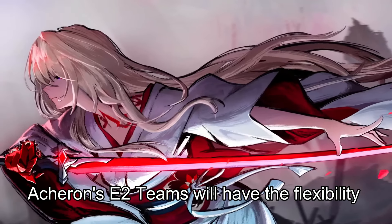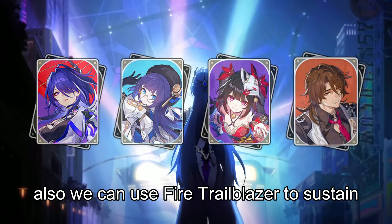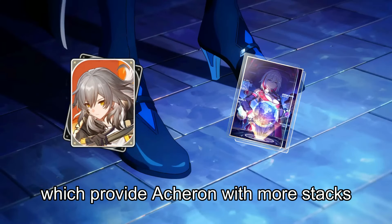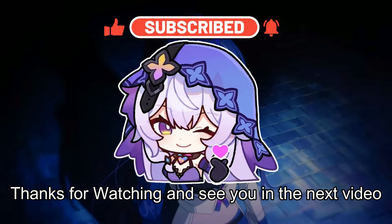Acheron's E2 teams have the flexibility to use Harmony characters, so the ideal team features Pella, Sparkle, and Gallagher. We can also use Fire Trailblazer as sustain with the Trend of the Universal Market light cone, which provides Acheron with more stacks. If you found this useful, don't forget to like and subscribe. Thanks for watching and see you in the next video!